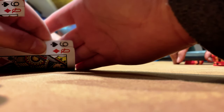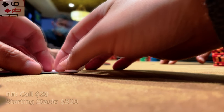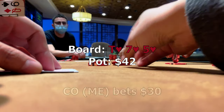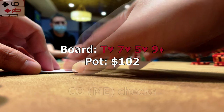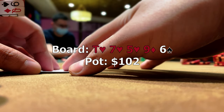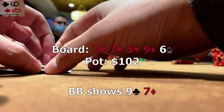We pick up queen-9 in the cutoff and raise to 20, with the big blind defending. The flop comes 10-7-5 monotone. I continue for 30 and the big blind calls. The turn brings a 9 and we check behind. When the river is a 6, the big blind checks again. Given our line it makes little sense to bet, so we check behind with our pair of 9s. The big blind shows 9-7 for two pair to win the pot.